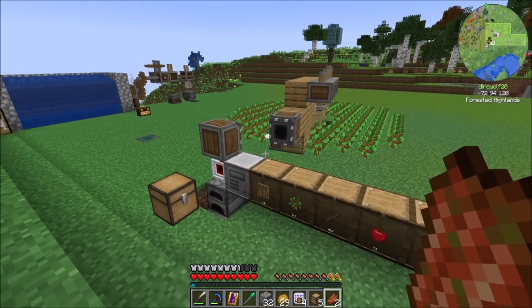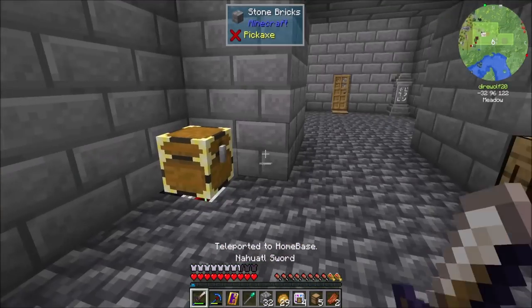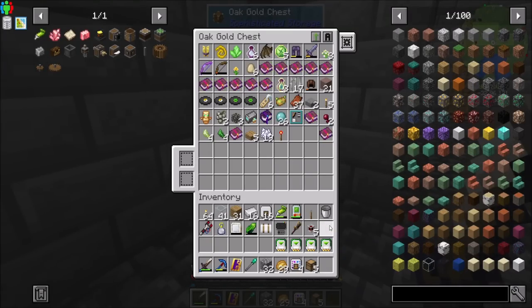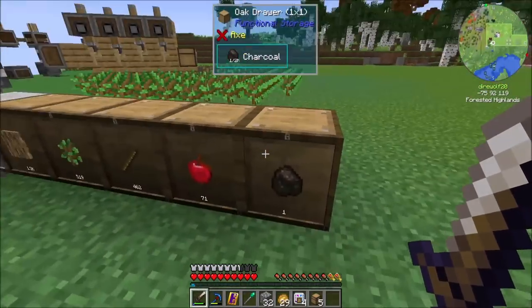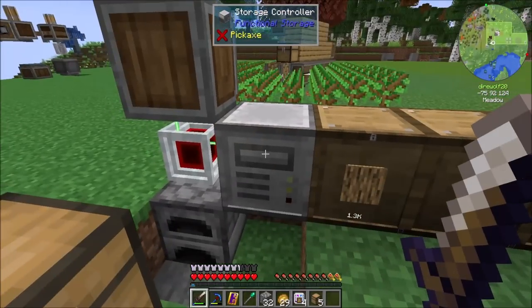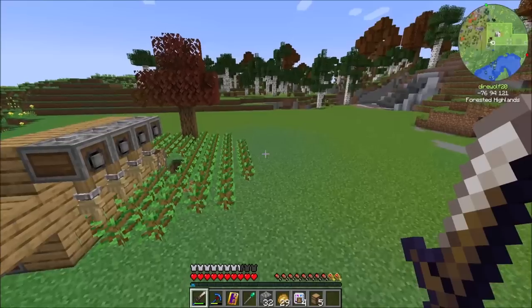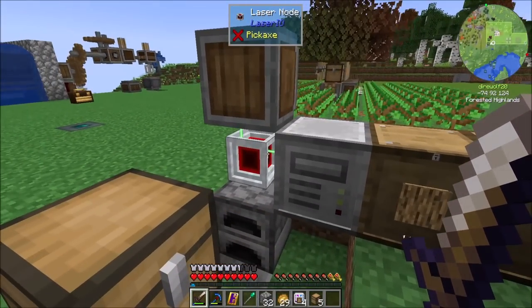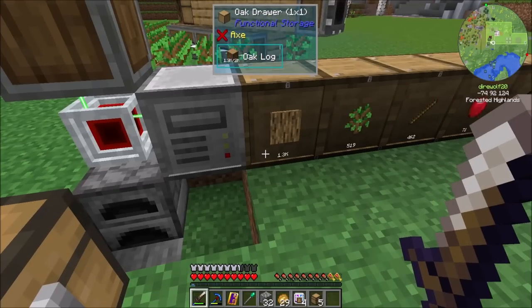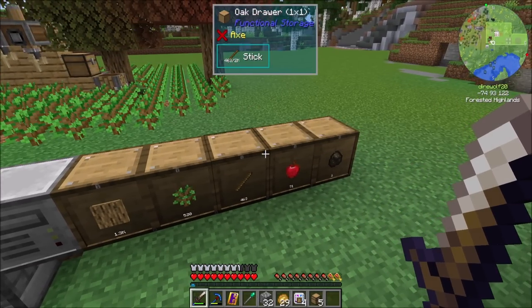Hello everyone, this is DireWall20 and welcome to episode 22 of DireWall20's Let's Play series. Today I want to get charcoal automated, courtesy of my storage controller and all this other stuff we've got going on. Last episode we got a tree farm going with Create. Today I'd like to use Laser.io to automate the creation of charcoal, and frankly this should be pretty easy.